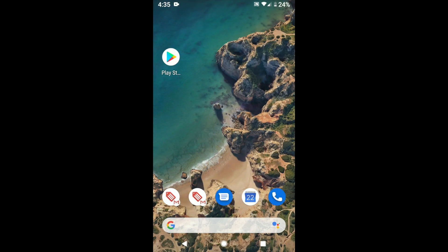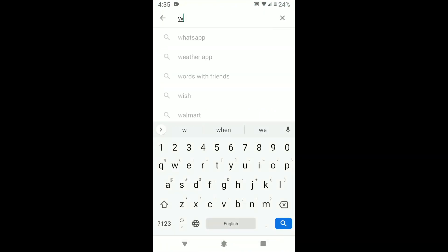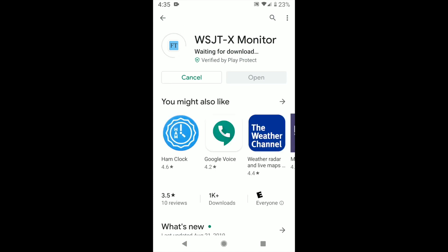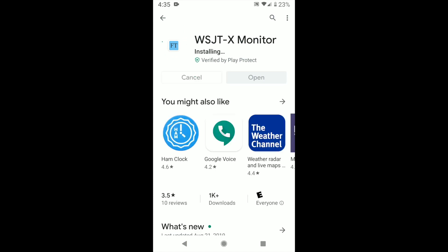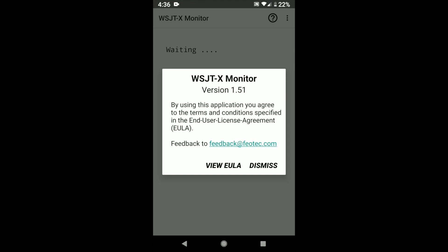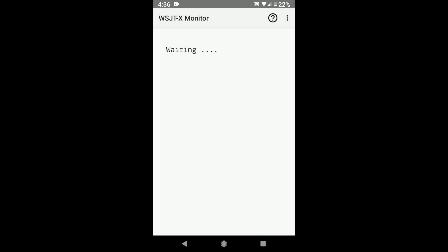With the latest release, you can set alerts for a specific station, prefix, country, or continent, and your smartphone will alert you. The configuration is very simple. Open Google Play and search for WSJT — you will find the WSJTX Monitor app. Install it, open the application, and you are ready for configuration.